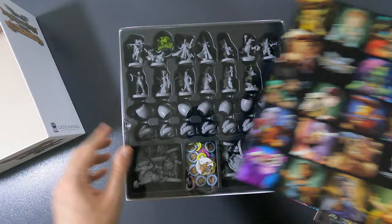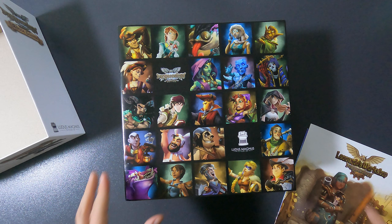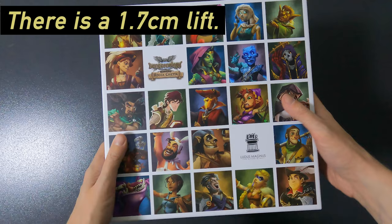You could also say all the miniatures of that expansion are down there - that would be handy as well. I'm definitely not putting this in the original core box because that was already filled to the brim. So this game ends up being pretty huge. All right, that's it - box goes on top, and that is how I was able to put everything in.